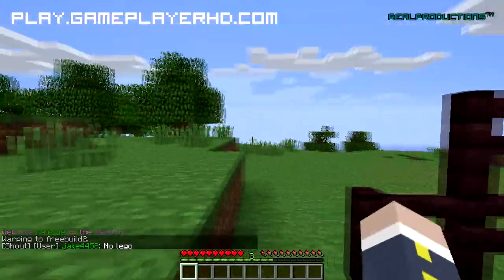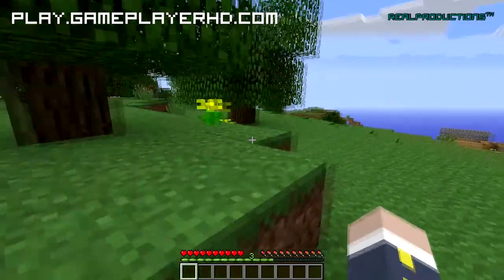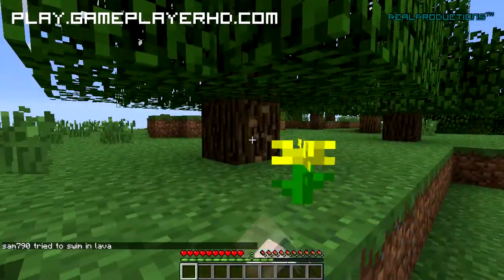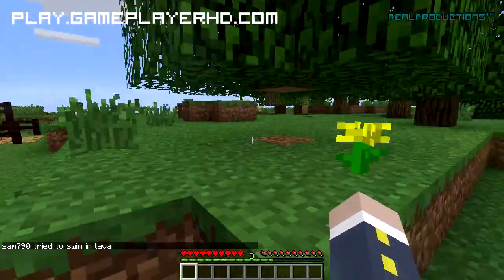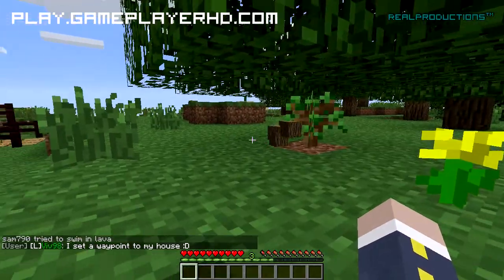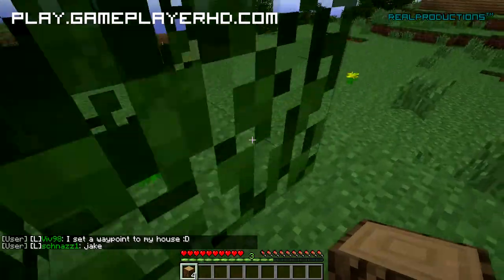So if you want to get stuff in Minecraft, you obviously have to punch a tree or punch the ground. And usually, if there's no lag, the logs would fall down instantly. There you see — we got 4 logs.